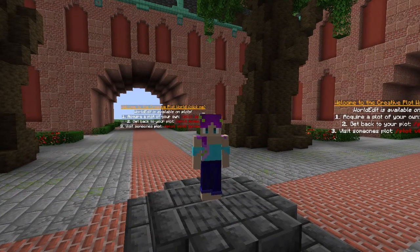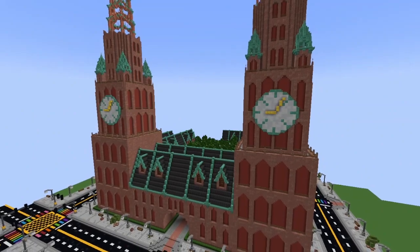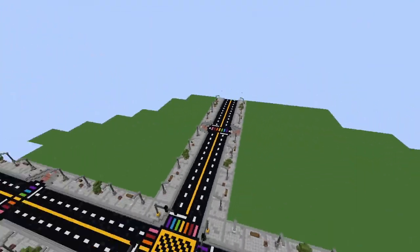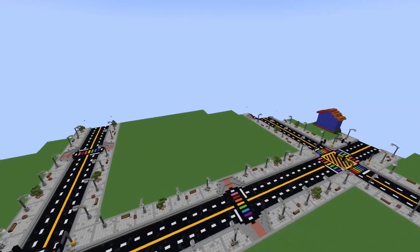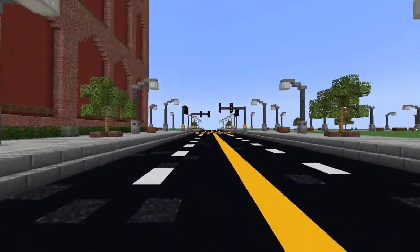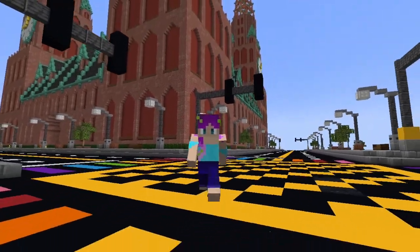Hey friends, and welcome to a special episode here on the Vervains Arcadia Creative Server. One of the things I love about the server is that we actually have multiple servers beyond our survival server. Our creative world is a plot world and people can claim up to four connected plots or just a smaller set. Today we're here to take a look at a very special event — a building competition using the theme A Park to Wonder — and we are going to visit all of those plots and decide which one I'm going to vote for.